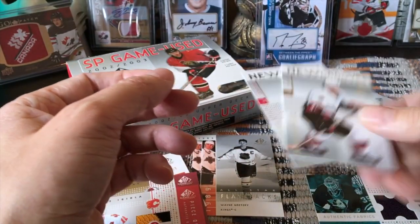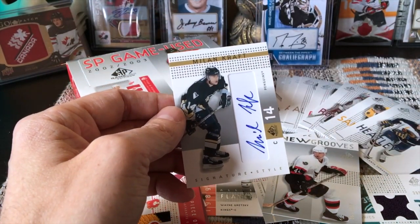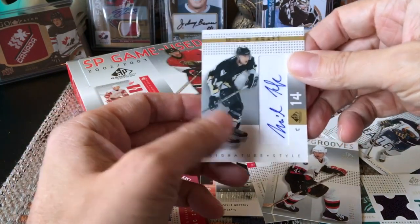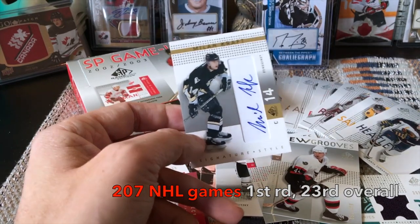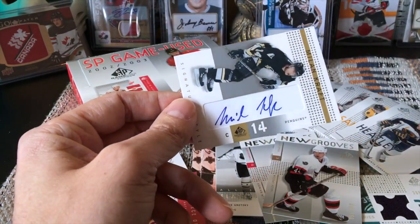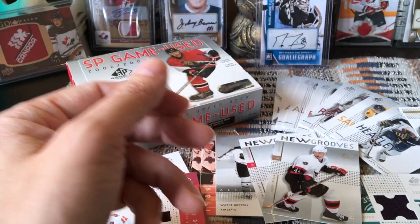Autos come every two boxes but I hit one — unfortunately not Mario, of course not Malcolm since it's before his day, but it is Milan Kraft. He was picked around 24th overall, did most of his damage in the Czech League, but it's a nice looking hard-signed auto — what they call a paper-cut auto. Really nice, and always great to hit an auto.